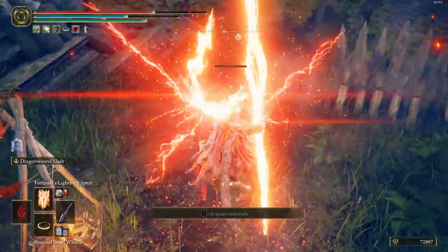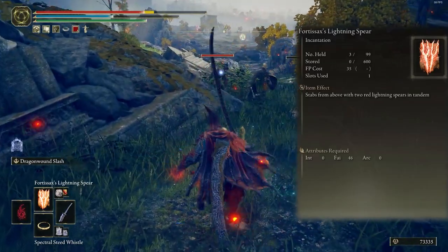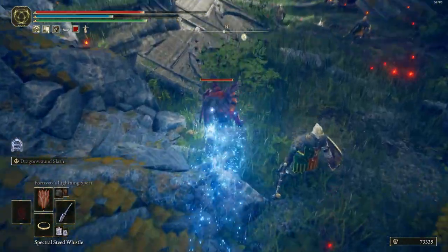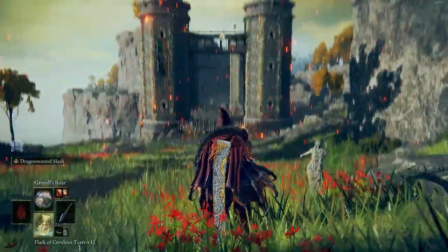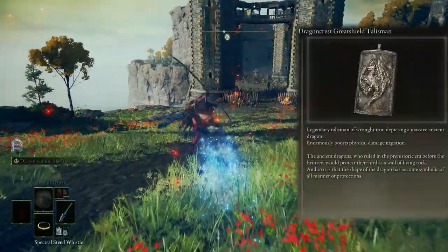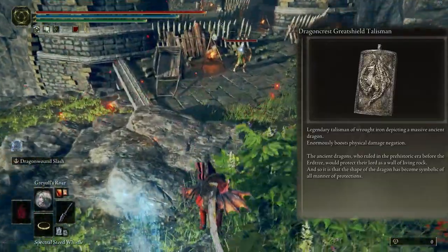The last spell is Fortissax's Lightning Spear — it draws two massive lightning spears and nails them to the ground, creating an electric ground effect. For talismans, I use Dragon Crest Greatshield Talisman because our armor is not strong enough for physical damage, so I use it to boost physical damage negation.